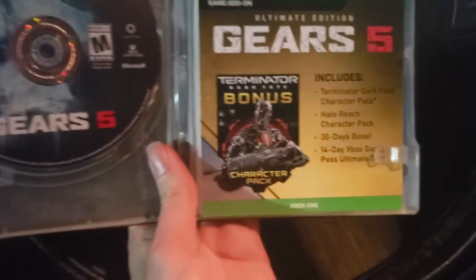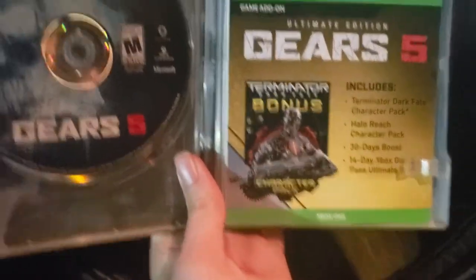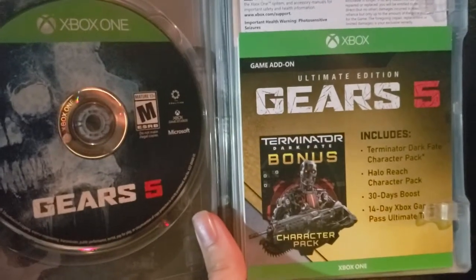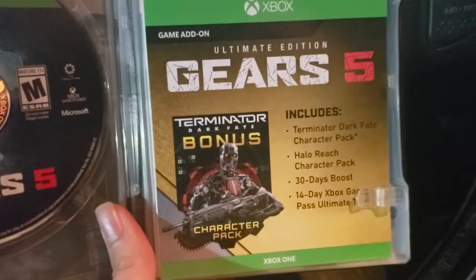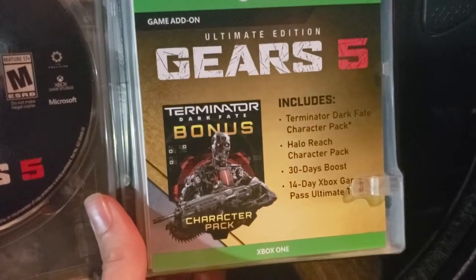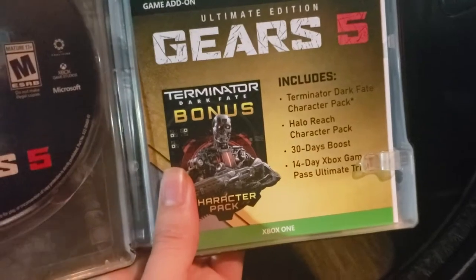Totally worth $80. So we got the plastic off, opening this up — there's my Terminator Dark Fate add-on, that's what I'm talking about. That's going to be good. We got the Terminator Dark Fate Halo Reach Character Pack, 30 days boost and a 14-day trial for the Xbox Pass Ultimate. Oh, that's pretty nice — I didn't know that was going to come with that.